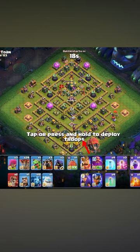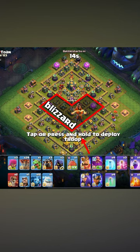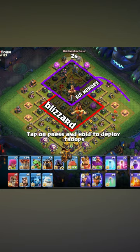We're going to send the blimp from the bottom side of the space to clear the Eagle, all the air defenses, and try to get that value. Then we'll send our heroes on the right side to go up towards the queen and eventually try to get to the town hall, and have the lalo finish on the town hall. Here we go.